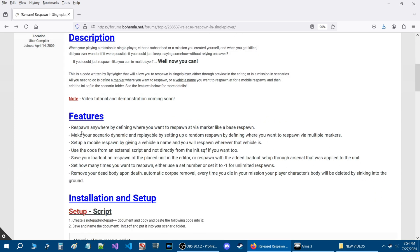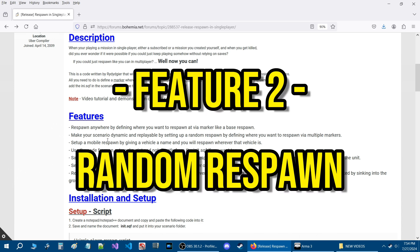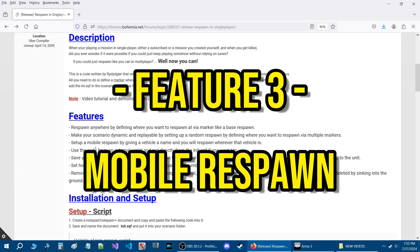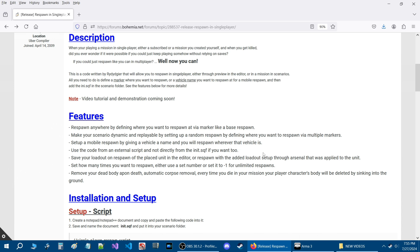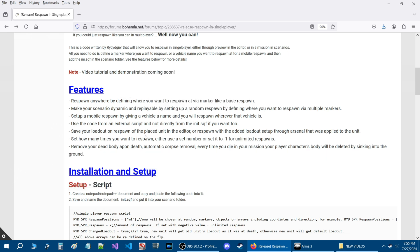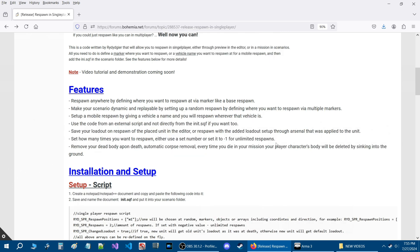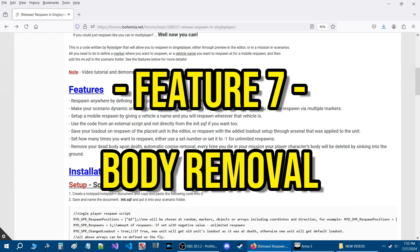Here are the basic features. You can set up a respawn anywhere you want with a base respawn marker — just place a marker on the map, give it a name, define the name in the code, and when you die you'll respawn there. You can set up random markers so you'll respawn at one of them randomly. You can set up a mobile respawn by giving a vehicle a name, and you'll respawn wherever that vehicle is. You can use the code as an external script, save your loadout on respawn, define how many times you want to respawn, have unlimited respawns, and your body will be automatically removed upon death.